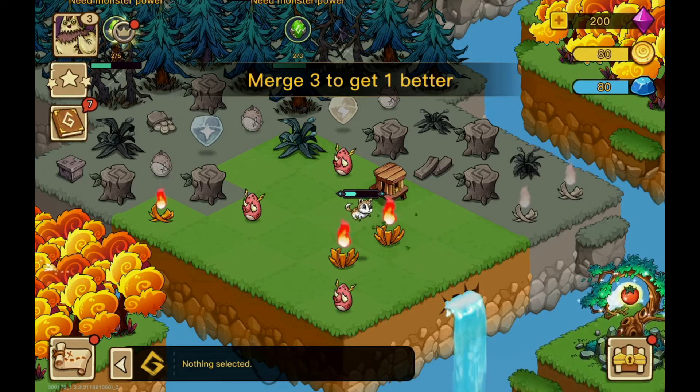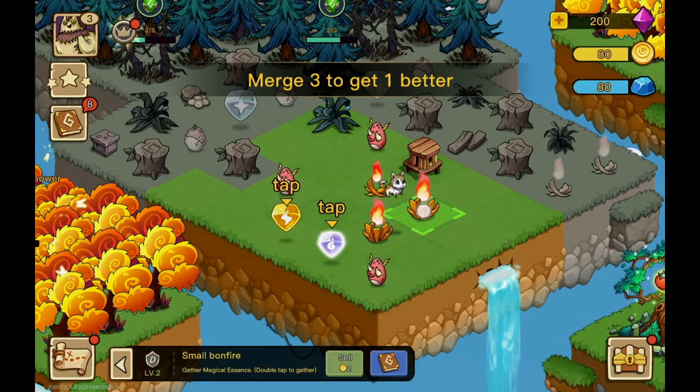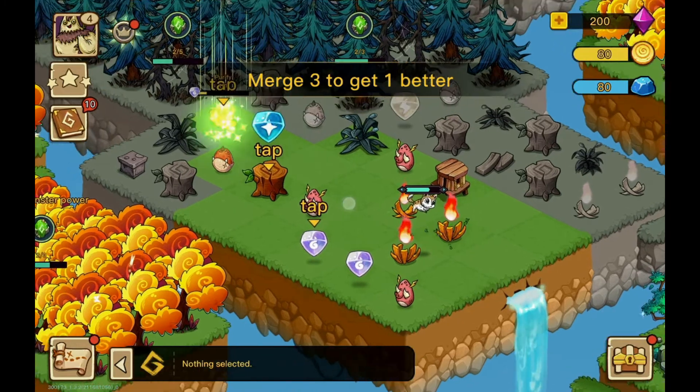If you double click on a fire your monster will start generating energy for you. Of course you can also combine energies. Use the energies you generate to unlock the inactive parts.